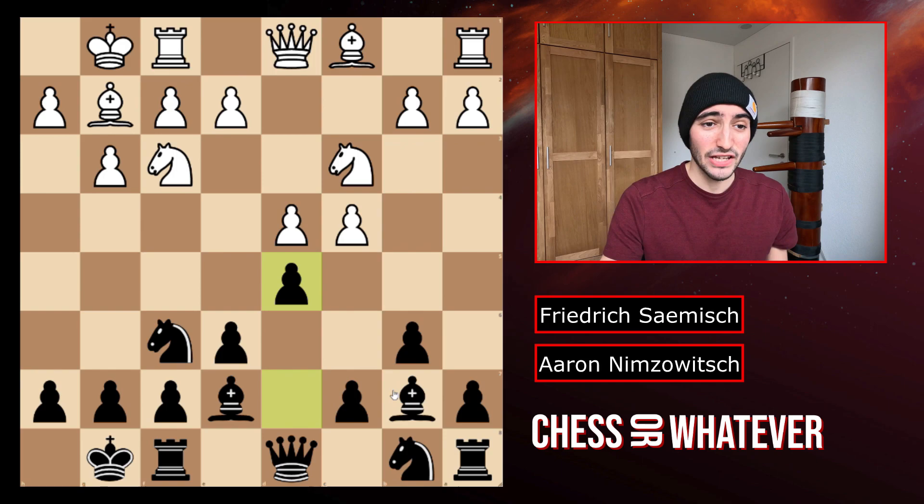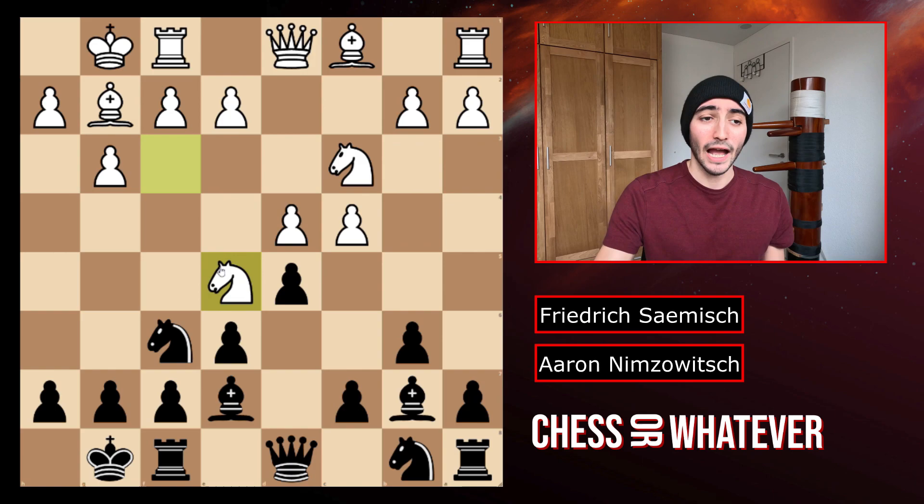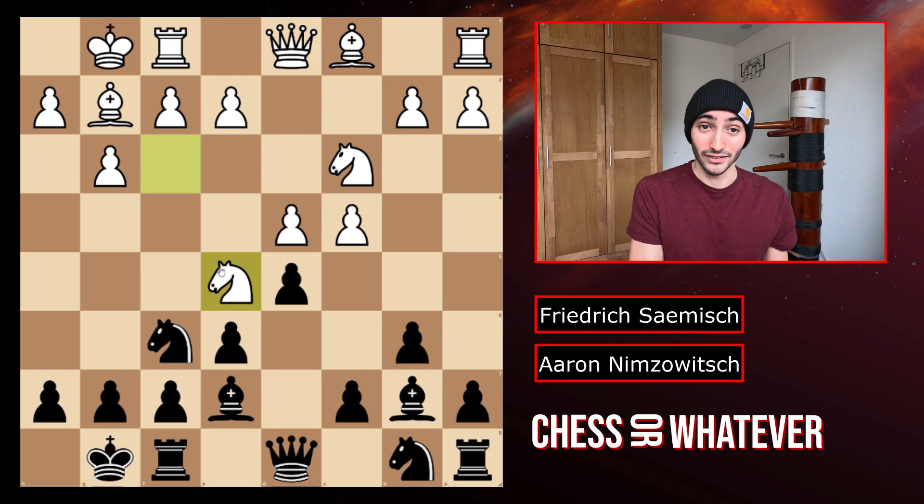We have d5 striking in the center and knight to e5. This is a very, very strong knight here. It controls a lot of enemy squares and it is itself well protected. So this knight is very strong. And from now on, every move the computer just wants to get rid of the knight — it's really, really strong. We have c6 overprotecting the center.